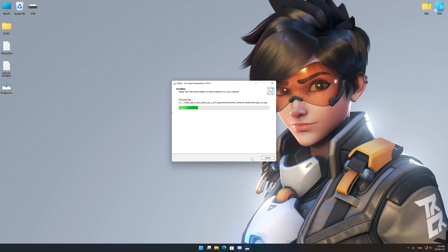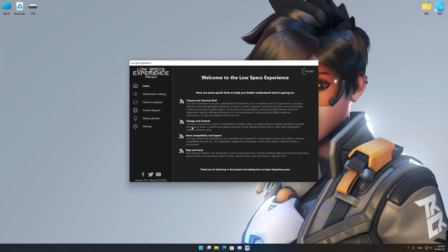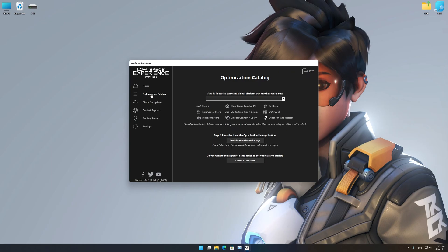First of all, start the installation process for the Low Specs Experience. Once it's done, start it from the newly created Desktop shortcut, and select the optimization catalog. From the top of the menu, select the applicable digital platform, and then select Overwatch 2 from the drop-down menu.